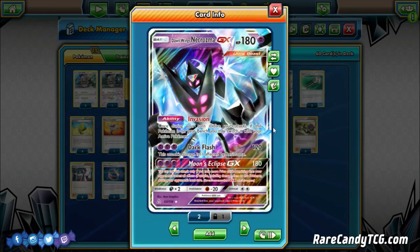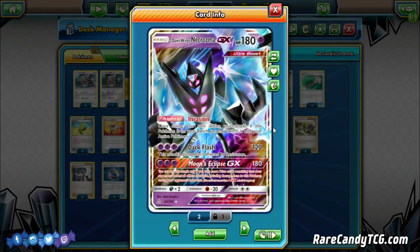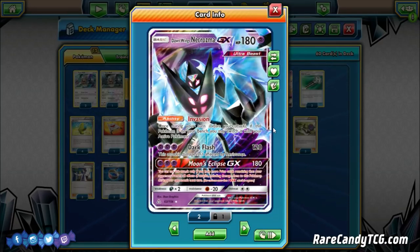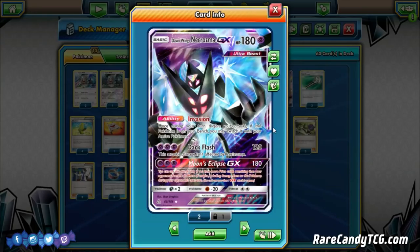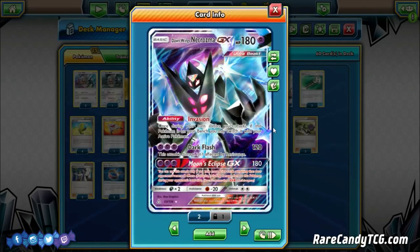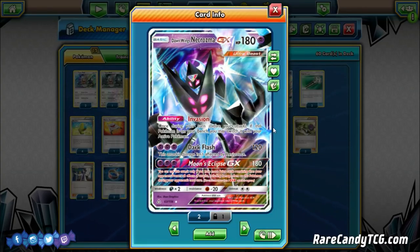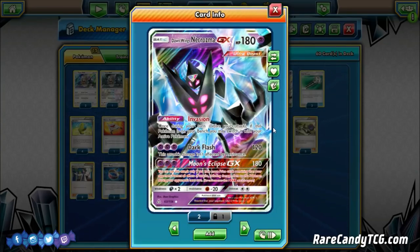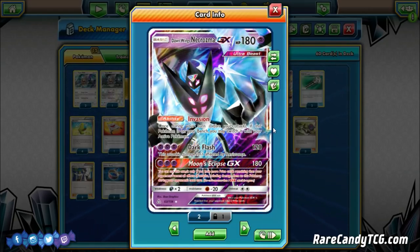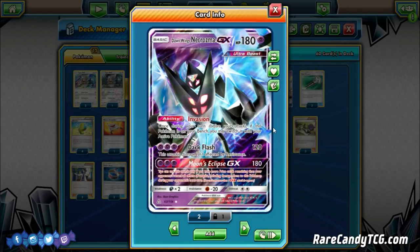We are playing Psychic Energy in this list, so we are going to be using Dawn Wings Necrozma as an attacker as well. This helps cover our weakness to Buzzwole, since Buzzwole is weak to Psychic, while Silvally GX and Zoroark are both weak to Fighting. You might ask why not just play Psychic Memory that gives Silvally Psychic type — but with Dawn Wings, everything essentially gets free retreat through Invasion, which Psychic Memory doesn't provide. You also can't Brigette out a Psychic Memory, whereas Dawn Wings can be searched with Ultra Ball.